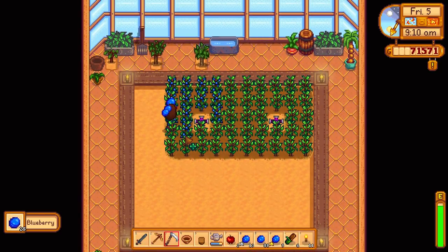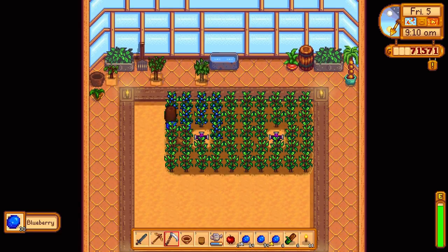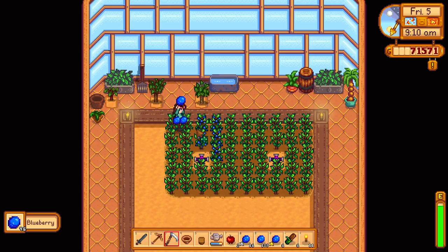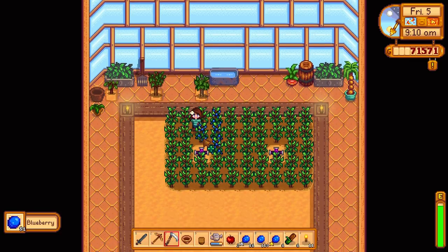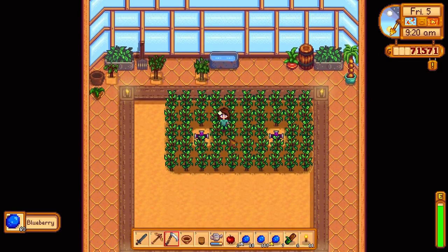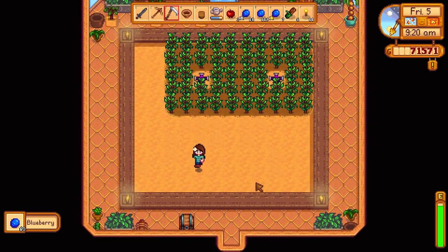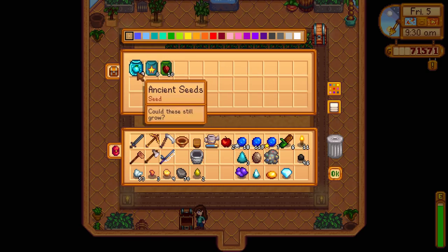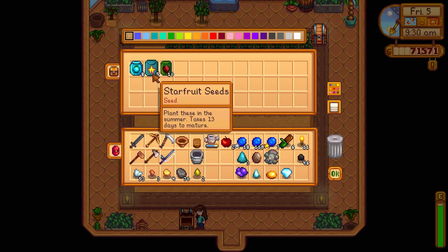I think we were going to upgrade our coop again next, because that should allow us to adopt some rabbits. We have to go say hi to all of our animals too - our cows and our goats and our chickens. Jess's work is never done on Cattail Farm. I think this was also where we set some of our seeds - our ancient seeds, our starfruit seeds, and our beet seeds too.